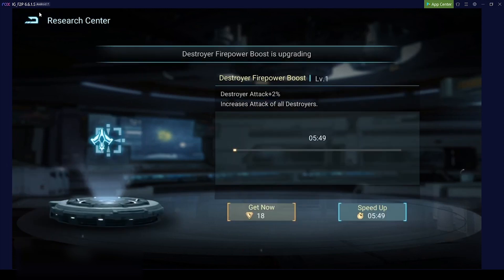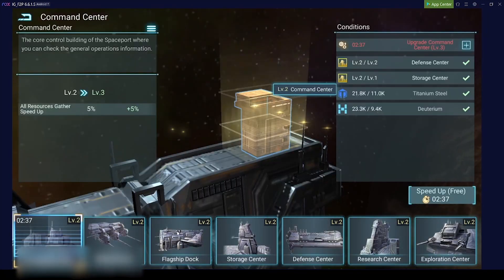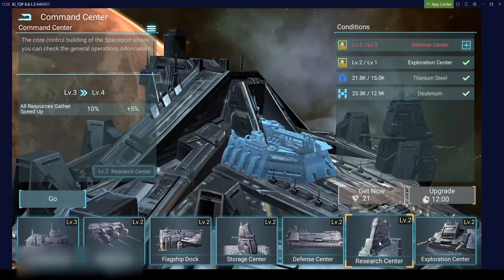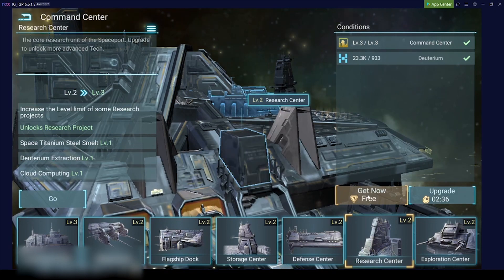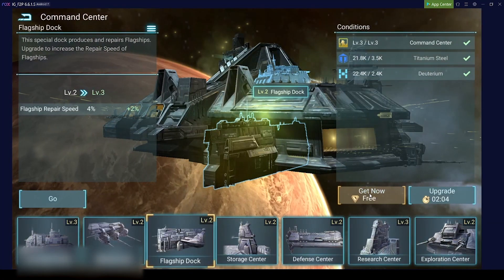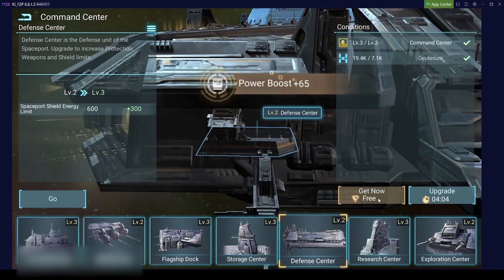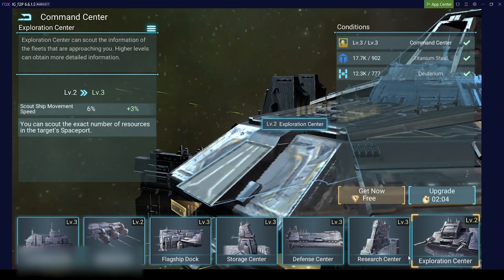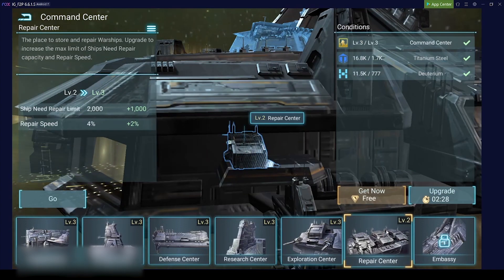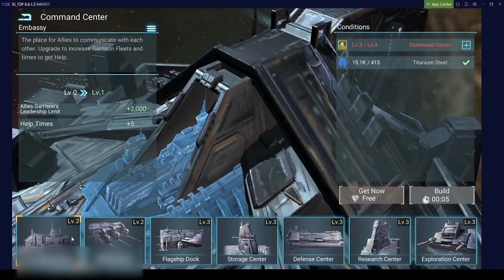We can already start here - just click the research and let it run in the background. The time for the command center is below 5 minutes so we can speed it up for free. We get it directly. We already know we need to upgrade the research center - still below five minutes so we get it for free. We can quickly check everything we can get for free and take it. Free things are always appreciated and this does increase your player power quite a lot.